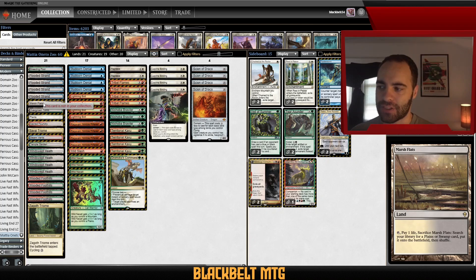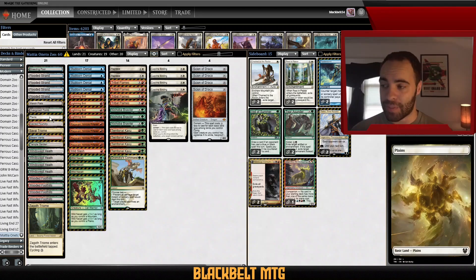Marsh Flats can also fetch both Triomes. It's a nice choice having another fetch that can get Overgrown Tomb — that's definitely an issue I've run into when you want to fetch a shock on turn three to get five types and just don't have it. I have tested Misty Rainforest in the past and think it's good, but I can see the argument against it: if you want to go turn-one Ragavan and have Misty in hand, you'd have to get Steam Vents, which could be clunky. Matthia cut the basic Forest saying two basics felt too awkward and he wanted more fetches in the domain mana base.